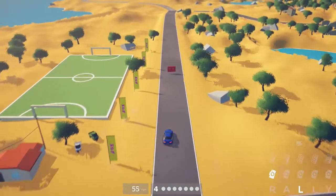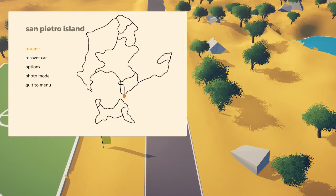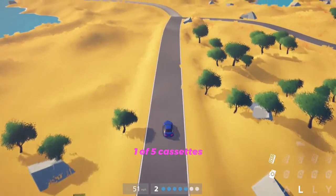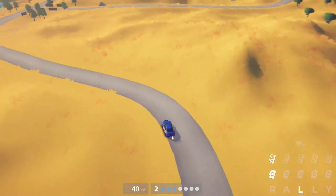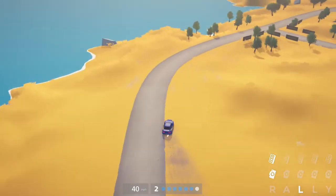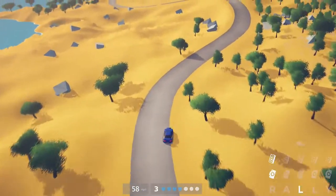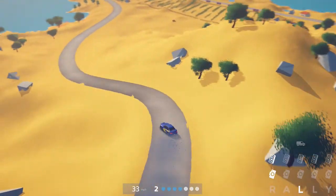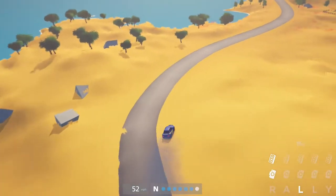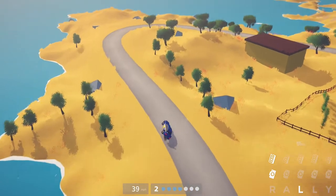Our first collectible is just to the right of the football pitch, which is a red tape. Every time I get a collectible I'll show you where it is on the map, so if you're struggling to find it, pause the video on the map and take your vehicle there. Remember that every single collectible is on a road. Once we've got the red tape, we're going to continue heading south and just keep following the same road.